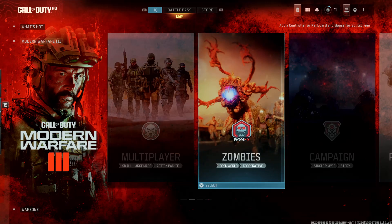Today I'll show you how to play hardcore mode in Call of Duty Modern Warfare 3. So launch your game and then on the home page go to multiplayer and select that.